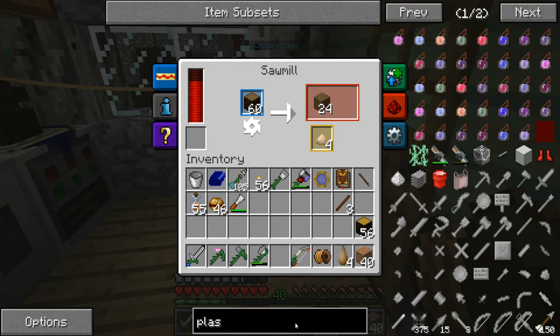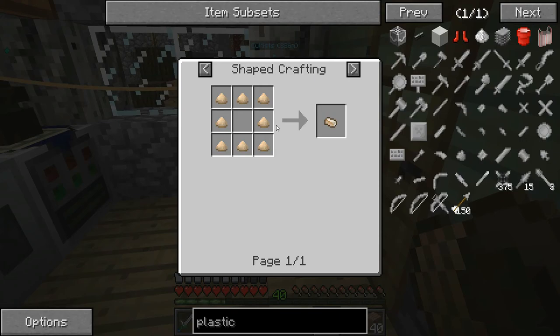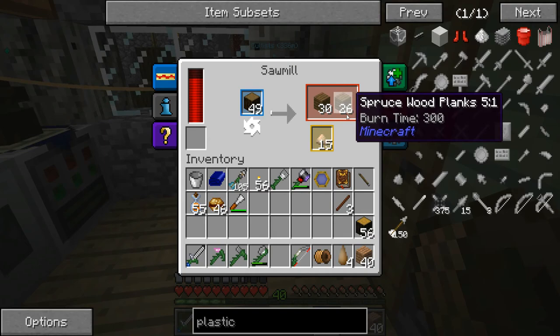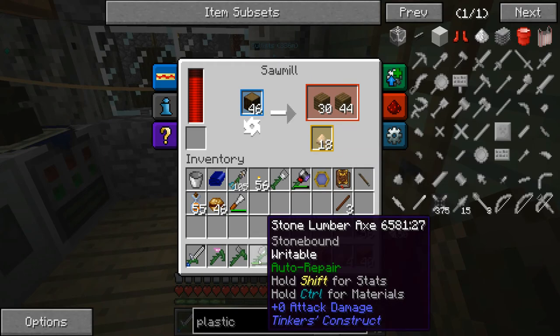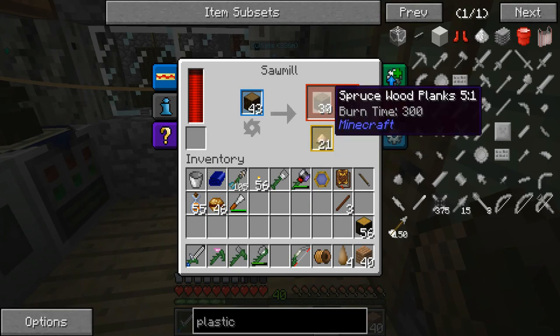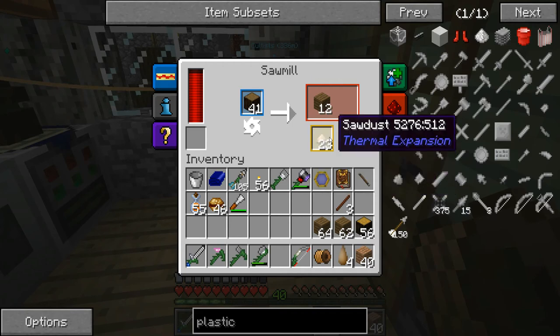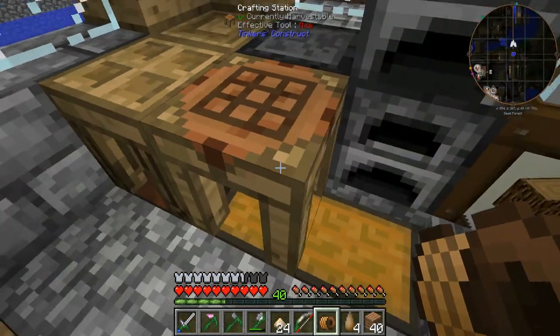To get plastic sheets we're going to compress sawdust — eight per compression, so we need four by eight which is 24. We need to leave that going; it's getting us loads of wood too, which is excellent. Along with our lumber axe and the spruce trees out there, we're pretty much sorted for planks. Let's go and see about getting this compressed sawdust.